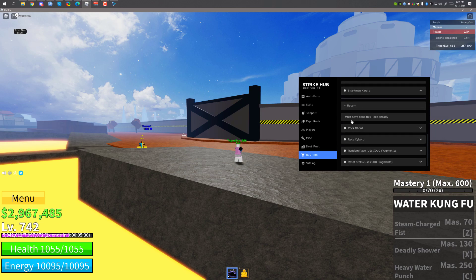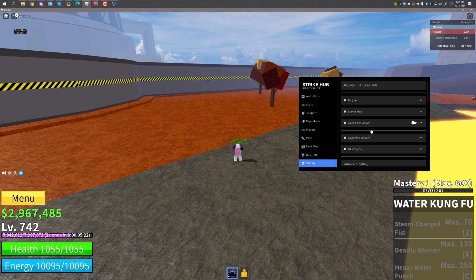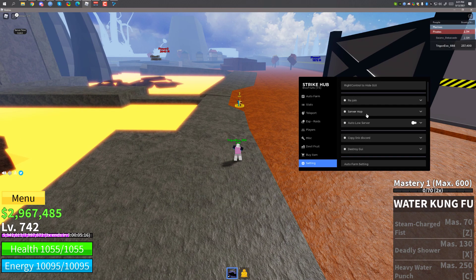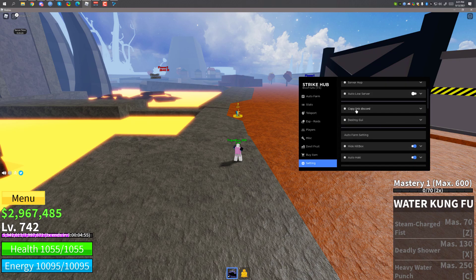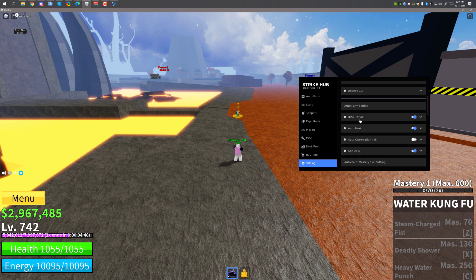There's also a race section, but you have to already have a race to use it. In the settings you can rejoin the server if it's bugged. You can also do server hopping on the normal server — if you enable it, it will join different servers. You can also join servers with a low number of players. You can copy the Discord link if you want to join their Discord.